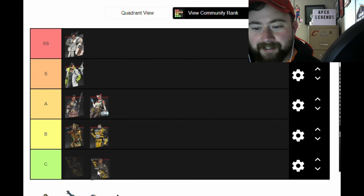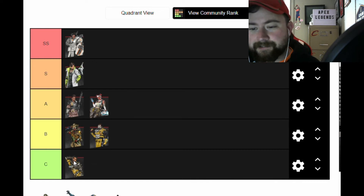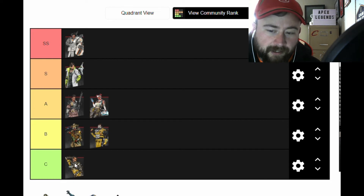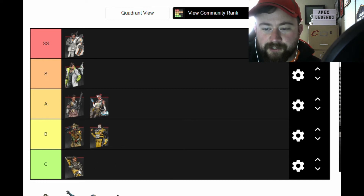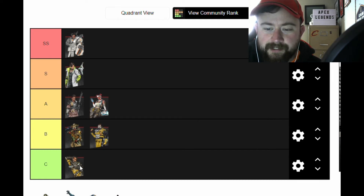Mirage — personality-wise he's easily one of the best legends, but in terms of team effectiveness I think he's a C-tier character. I hate to say it, and honestly I have the most kills and most game time with Mirage, but as far as usefulness to the team he's towards the bottom for sure.